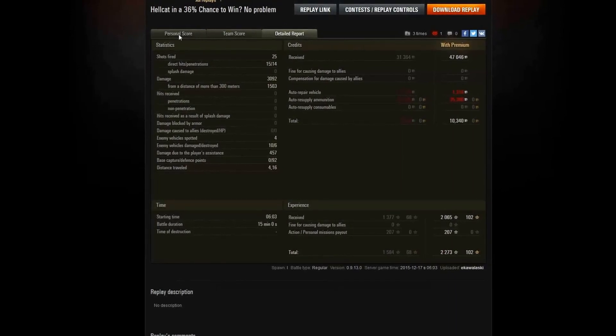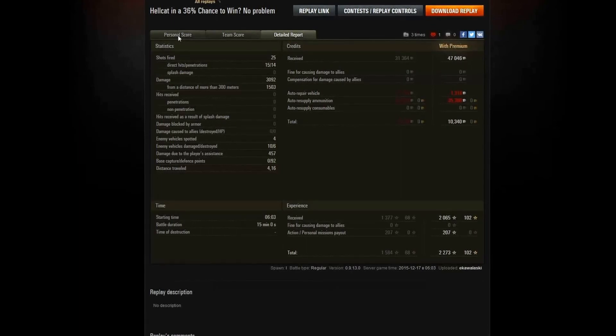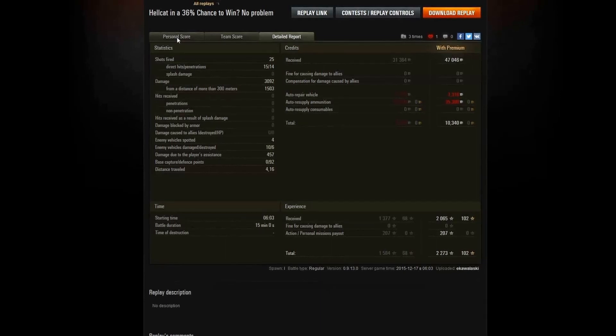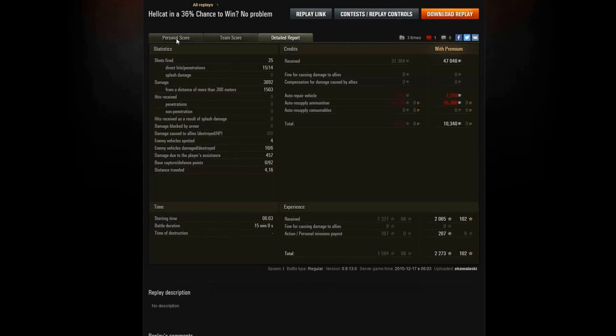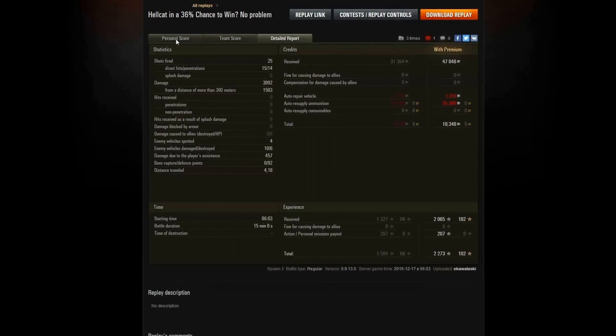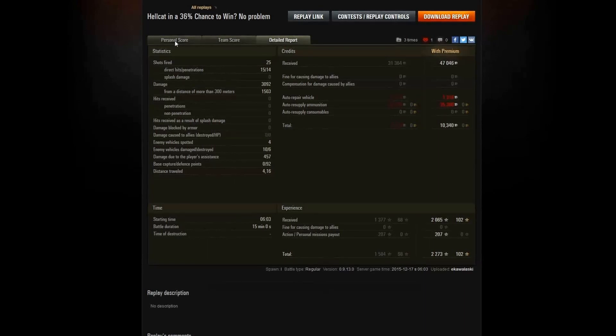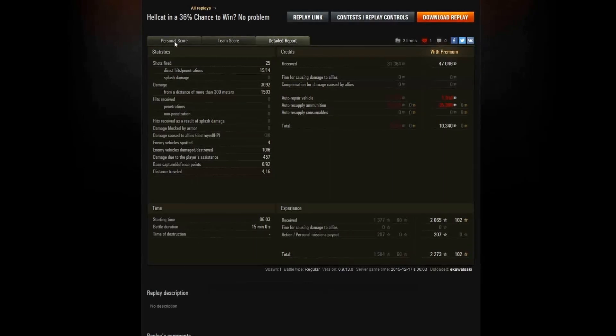This is where you see the XVM chance of win is not really set in stone. You can always challenge that — challenge yourself, play to the maximum of your abilities, and try to go out there and win it. Be a good team player, communicate, look at the minimap, see where the enemy is coming from, and try to anticipate. It's not only outplaying the enemy but also outplaying that stat prediction. Just go out there, have fun, win it, and do the best that you can do. Thank you for being here. Hopefully you liked this video — there's another Hellcat video coming up, see you soon.